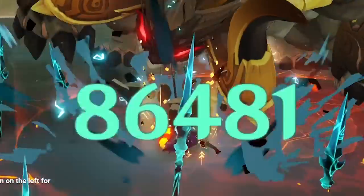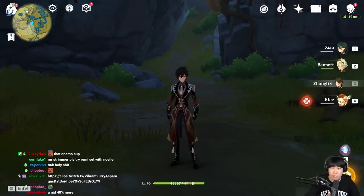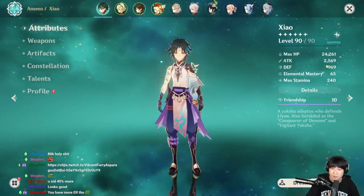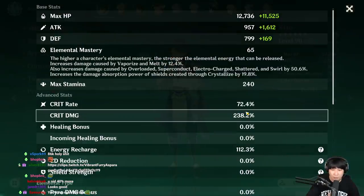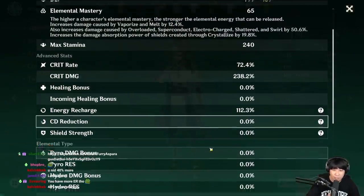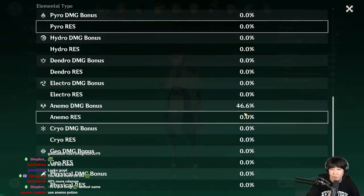83k, 84k, 86k — there's that. Now with the new set, we have 2569 attack, 72% critical rate, 238% critical damage, 112% energy charge, and 46% plunging damage bonus because we don't have the Vermillion set anymore.